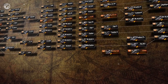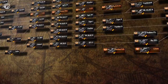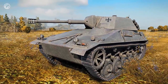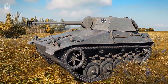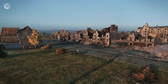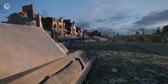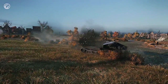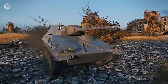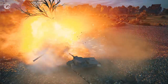Tier VII in the researchable German branch of light tanks will be occupied by the Spähpanzer, replacing the Aufklärer auf Panzer Panther. The new scout tank's mobility is reminiscent of its predecessor, but it has no armor at all — the upper glacis plate, rear, and sides have only 10 millimeters of armor, and the turret front has 15 millimeters. However, unlike the Aufklärer auf Panzer Panther, the Spähpanzer carries a dangerous gun with the highest armor penetration and damage per shot among all light tanks in its tier.